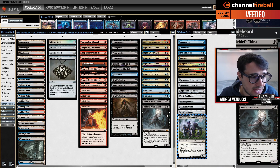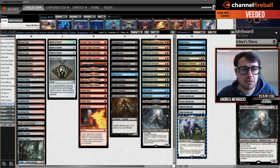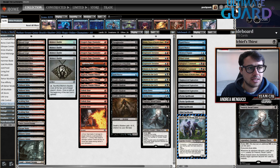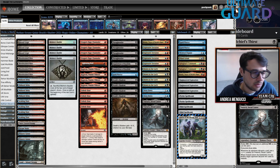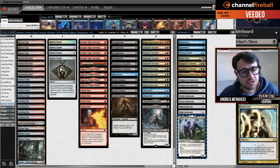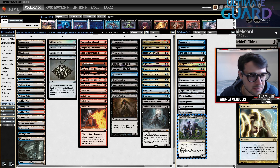Only one Kroxa. Tourach was mostly to attack the four-color Omnath deck played by other players like Canister, for example. There's also another nice deck in Mindgrind for a player that often played Belcher - it's three mana, just a mill Belcher, which is quite cool. But it's mostly Grixis Shadow.